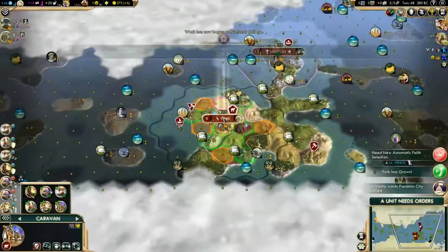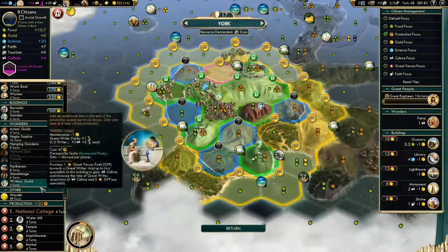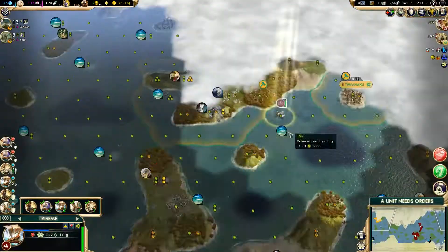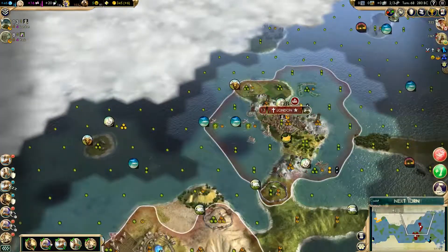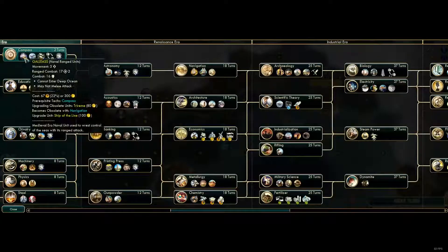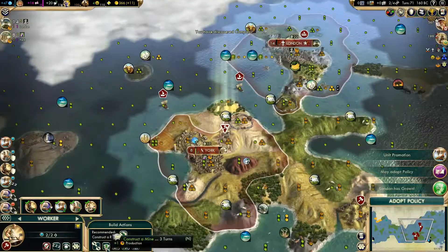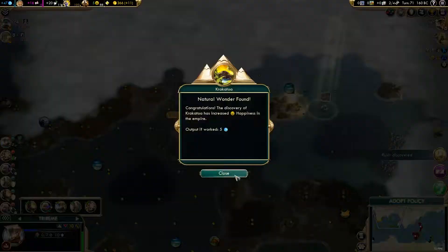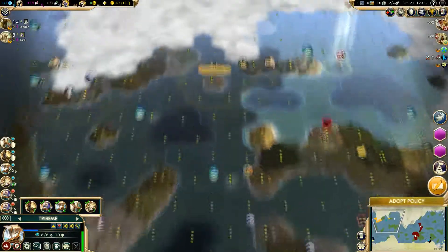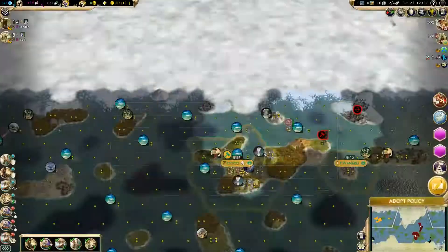Right here I'm starting to find the Incans and queuing up some basic infrastructure I need in my second city. I deleted the caravan because it came with a patrol and didn't really go anywhere, so I ended up selling it and purchasing another cargo ship. I'm finally getting to the Galeas and Caravel power spike right now.